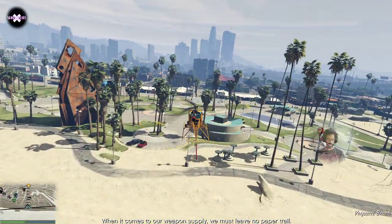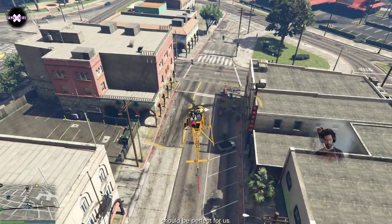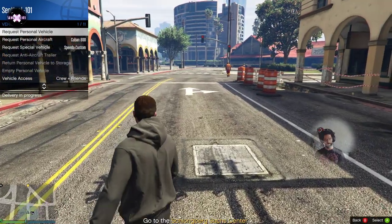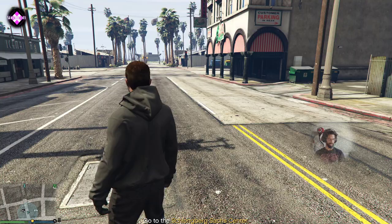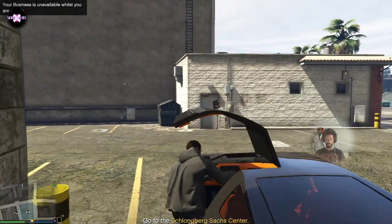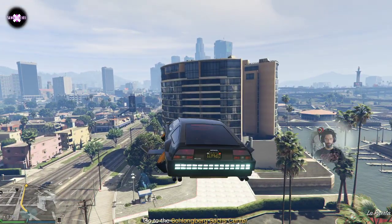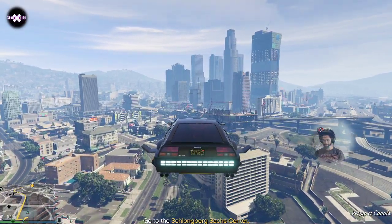Call in the Deluxo — the easiest way to have no paper trail. Pavel has identified a group bringing in unregistered weapons operating out of skyscraper offices. I like to face the way I'm going to have to flee and give myself enough room to take off. It's barely enough room to get out of here with the Deluxo, but that's the way I deal it.